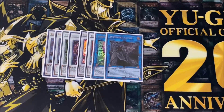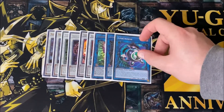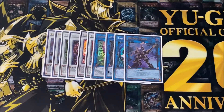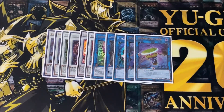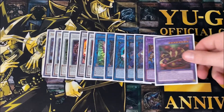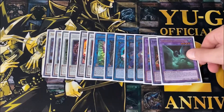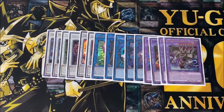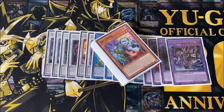I also play Avramax Savior, another very powerful zombie link monster. For other links I have Link Kuriboh, Decode Talker — just generic links — same with Underclock Taker. For fusions I have Thousand-Eyes Restrict, Starving Venom, Mudragon of the Swamp, and lastly one copy of Dragonecro Nethersoul Dragon.